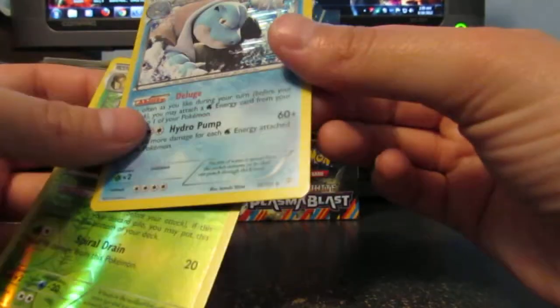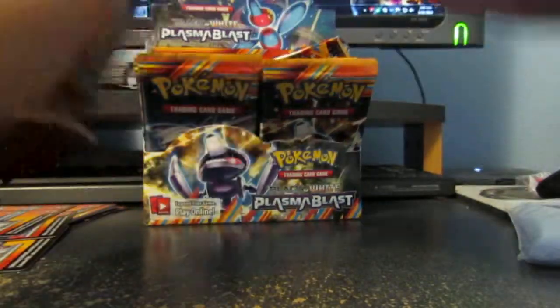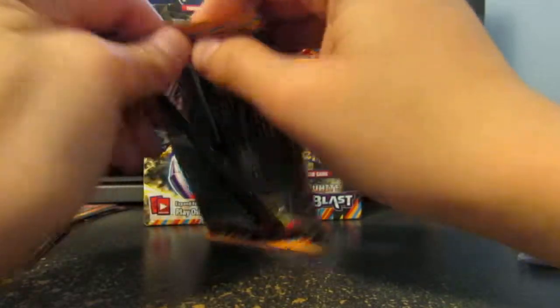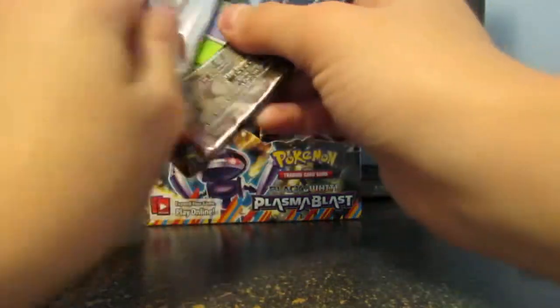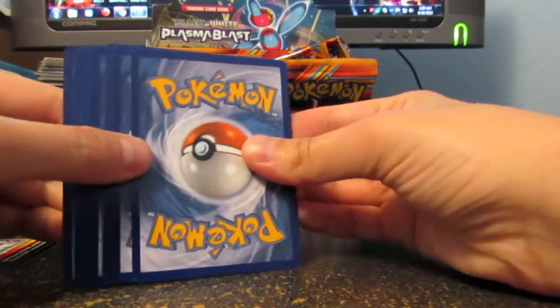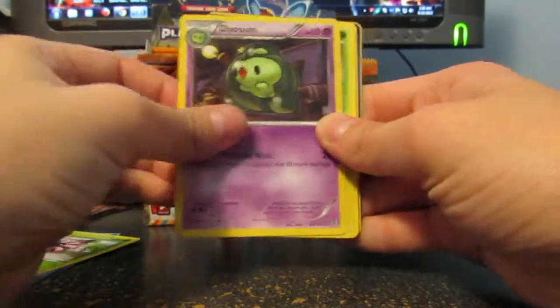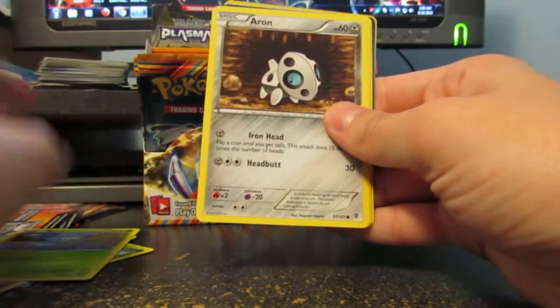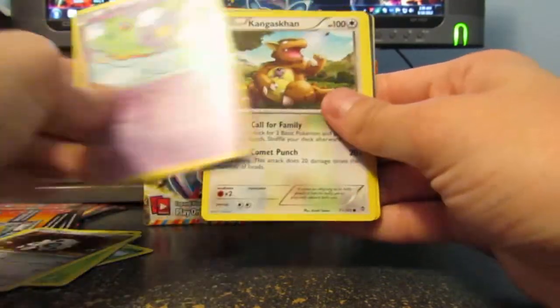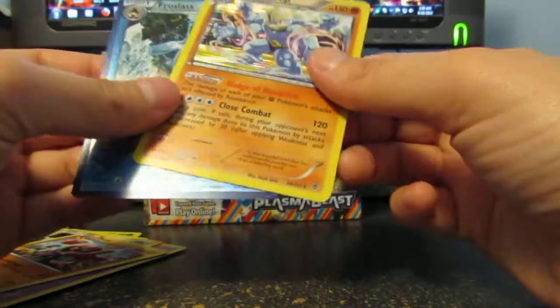This one you can't notice as much, but it's still there. So we got Relicanth, L'Leap, Duosian, Surskit, Aeron, Drifloon, Kangaskhan, Thro, Frostlass, and a Machampalo.